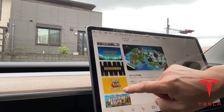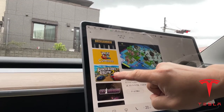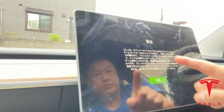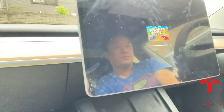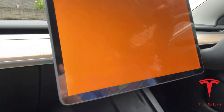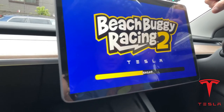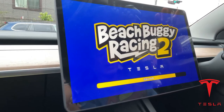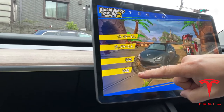Isn't that cool? Okay, so when you select the game — for example, let's say Beach Buggy Racing 2. When you're ready to play, you just press this button here. There's a warning. Now, I didn't buy this car for the games, but it does help. Look at that — I can use the steering wheel to control the car. You have one player or two player settings and add-ons.